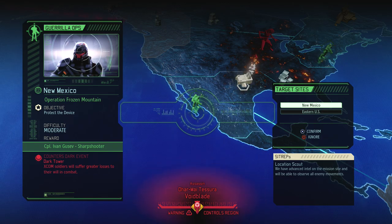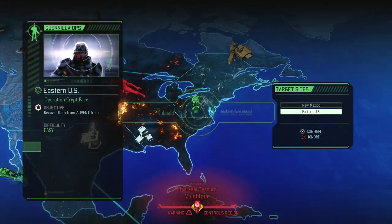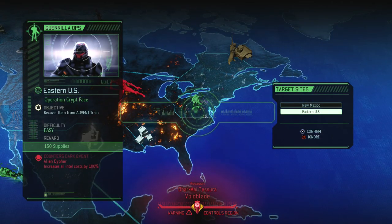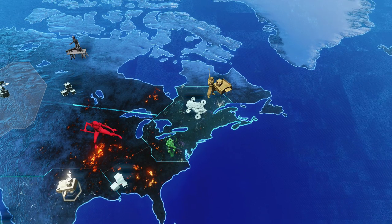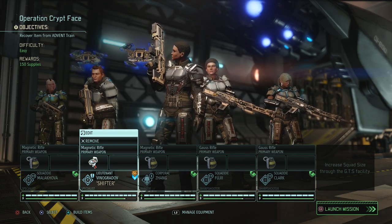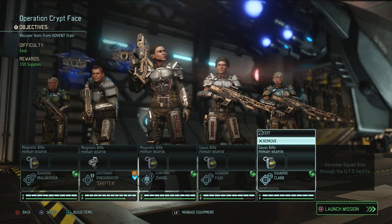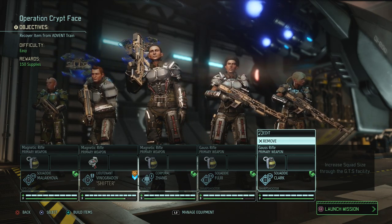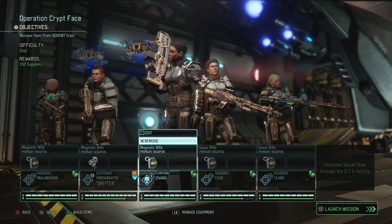We will get a sniper, and intel costs are increased by a hundred percent which is kind of annoying, so I'm gonna go for that even though the payoff isn't that good. We can use the supplies on upgrades as well, so it's always good. Trains aren't that bad for having multiple snipers on them.